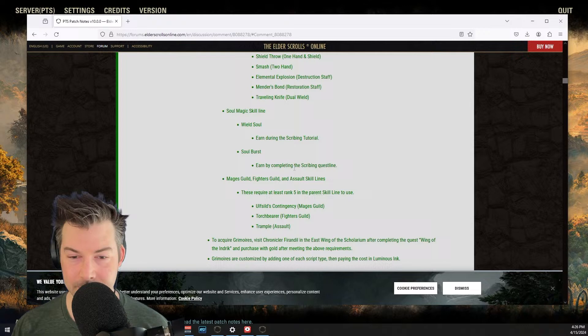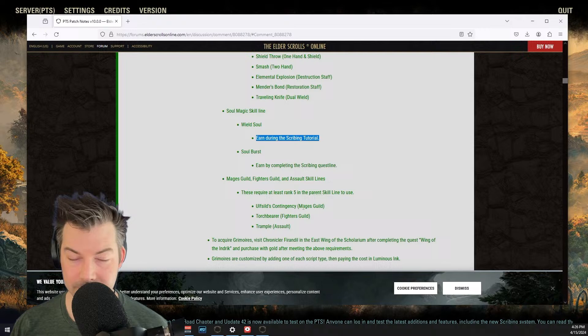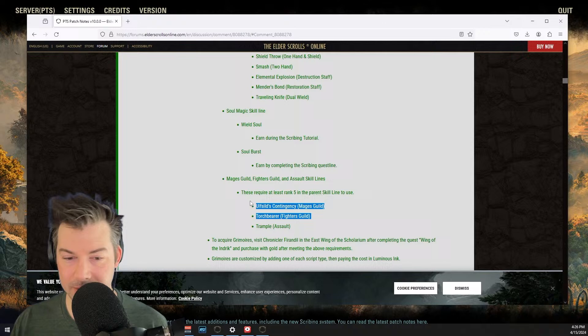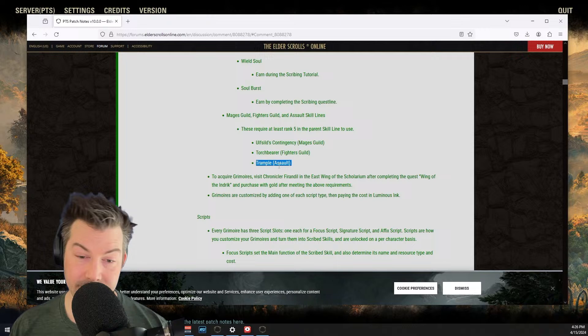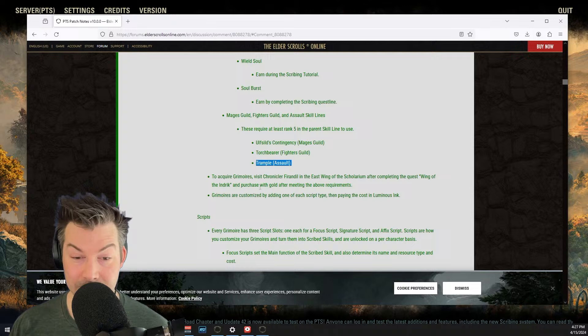Soul Magic skill line — Wield Soul, which I think we saw earlier, and Soul Burst. Earned by completing the Scribe quest line — that's the one we already had. Mage's Guild, Fighter's Guild, and Assault skill lines require at least rank five in the parent skill line to use. I think there were three from Mage's Guild and maybe three from Fighter's Guild. Two of those abilities you don't really use unless you're in PvP. Trample from the Assault skill line sounds interesting. To acquire Grimoires, visit Chronicler Firindir in the east wing of the Scalarium after completing the quest Wing of the Indric, and purchase with gold after meeting requirements.